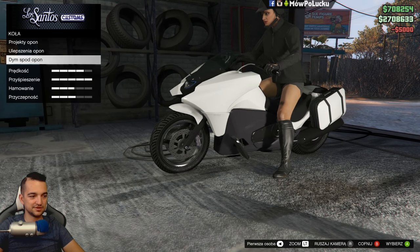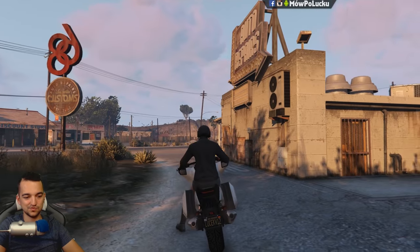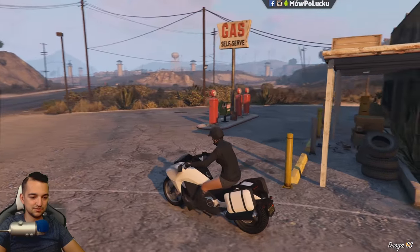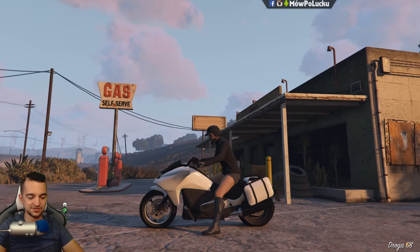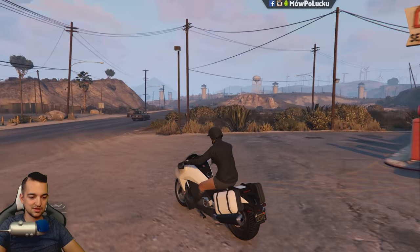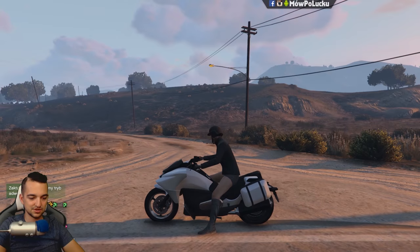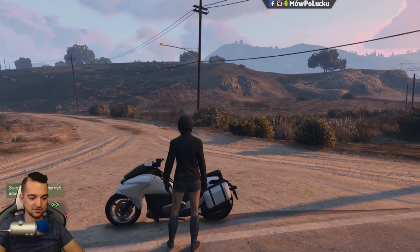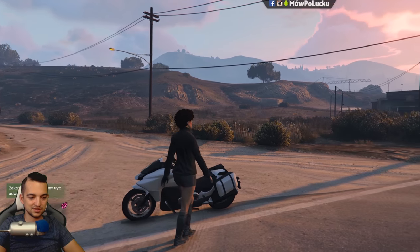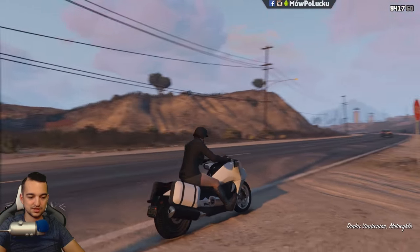Dym spod opon — czarny. Wiecie, że ja posprzedawałem sobie dużą część moich samochodów i pojazdów w garażach? Teraz wygląda fajnie z tymi torbami. Bo tak wcześniej mieliśmy ten przód taki strasznie duży, a teraz te torby jakoś zrekompensowały tą dysproporcję. I wygląda to nawet całkiem ciekawie. Jest tu nóżka — ciekawe, czy jak zatrzymamy motocykl... Nie, nóżka się nie rusza, on po prostu sobie tak stoi w powietrzu.